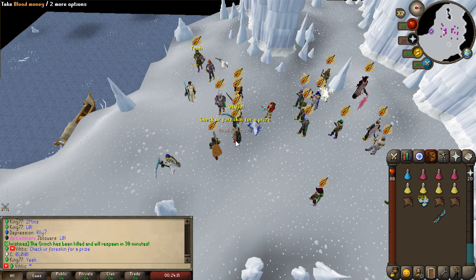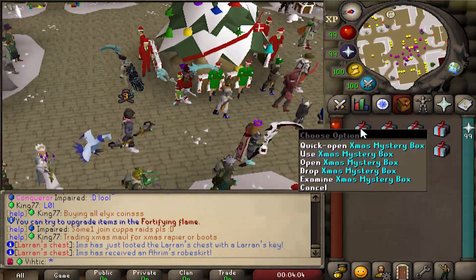The boss is popping off - there are a ton of people here for good reason. We take him down and get ourselves 21k winter tokens and 103k blood money. Not bad!